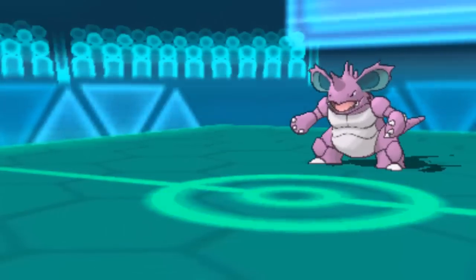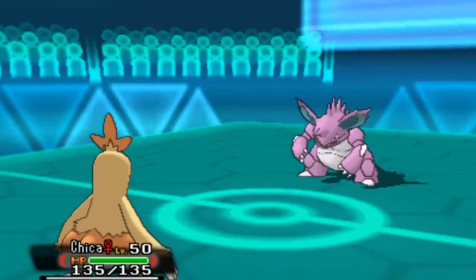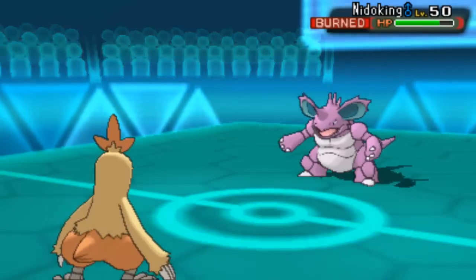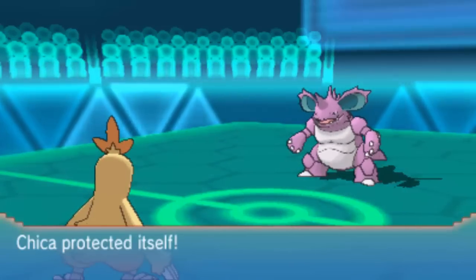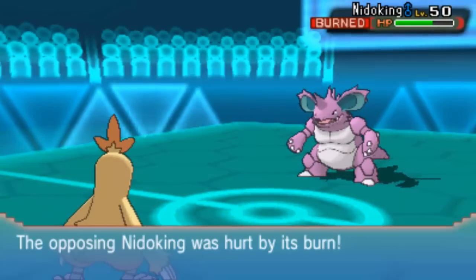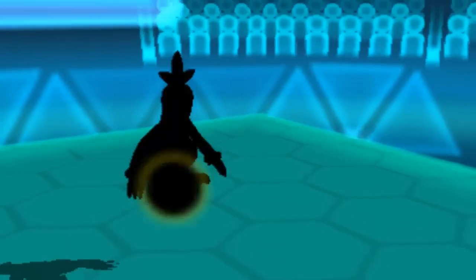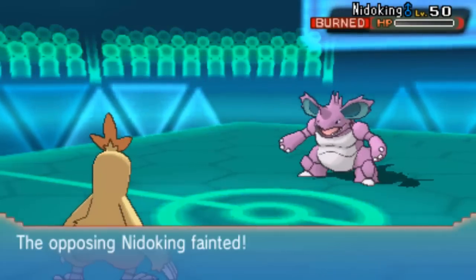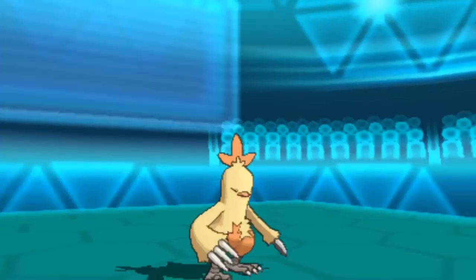I don't really want to take anything Nidoking throws at me because it's pretty damn strong with Sheer Force and Life Orb. He fires off Sludge Wave — I take that really badly with Chica, my Blaziken. But the good thing is I can go for Protect and get a Speed Boost up. I'm running Adamant nature for a bit more damage. Unfortunately I have to go for Flare Blitz — the only guaranteed accurate move I have — knowing I'll take myself out, but I need to get rid of Nidoking. That's a double KO again, two double KOs already!